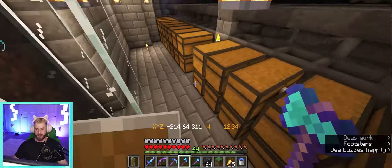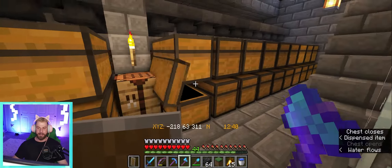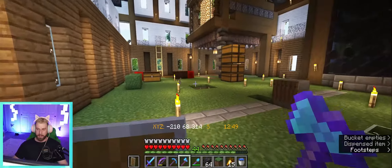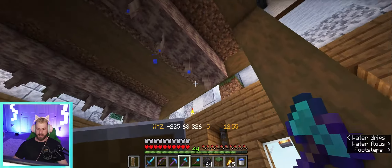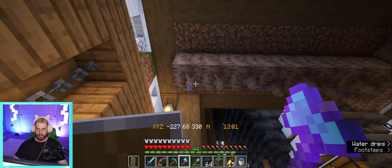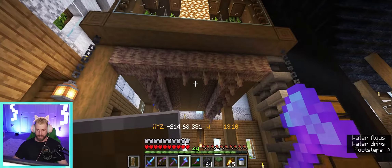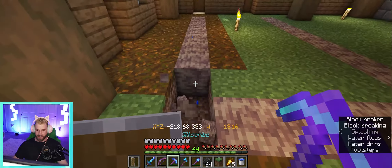Coming down and checking on our pumpkin and melon farms - keep in mind I've already taken a decent amount out of this to go trade with the villagers because this is probably one of the best farms-to-trade ratios. I figured we would start off today by trying to make this work a little bit better. We've got the pointed dripstone and it's dripping because these are all waterlogged above, so I'm not sure why these are not producing. I know I've been saying it for episodes now but I'm still not sure why.